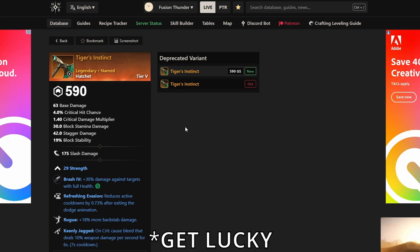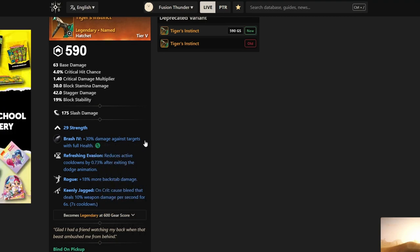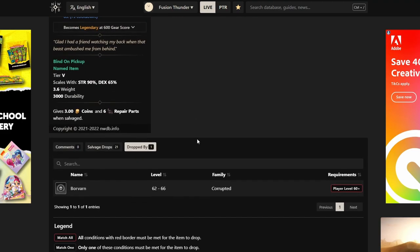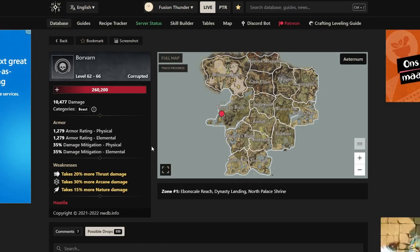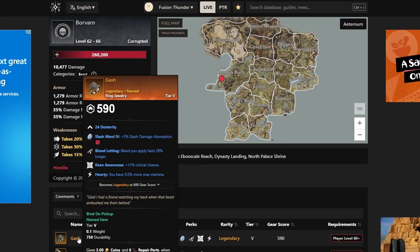If you can't get the Berserker's Axe on the PvP track — it's sometimes a little difficult to get — I would recommend four other hatchets you can farm. The first is Tiger's Instinct, which is a really good one since it has Rogue, Keenly Jagged, and Refreshing Evasion on it. If you have a crowd control build with a Hammer or Sword and Shield, I'd recommend this one. You can farm it in Brimstone or kill the Brimstone boss in Ebonscale.